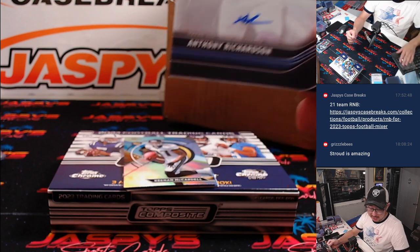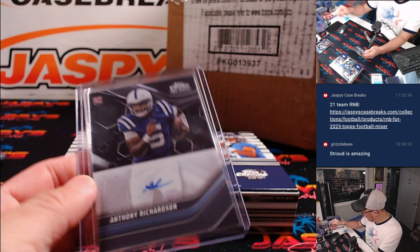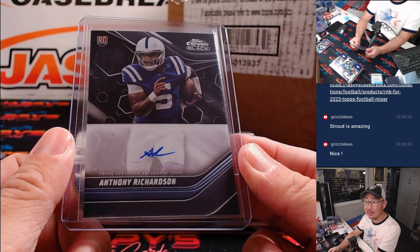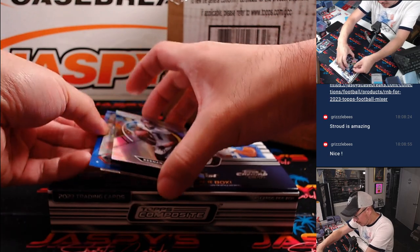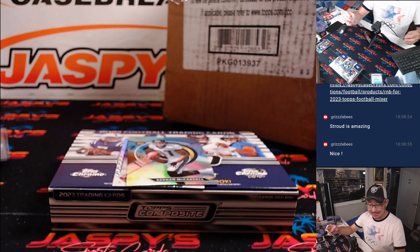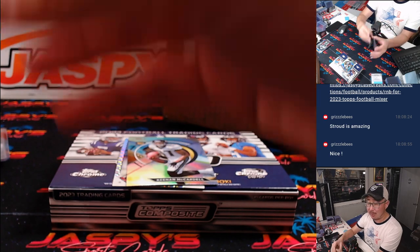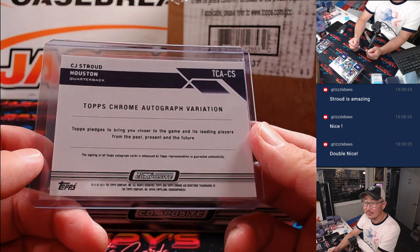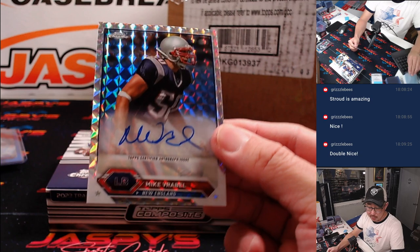Rookie auto — Anthony Richardson! Rob got the Colts straight up, ends up with the raw but highly talented Anthony Richardson right here. Next two autos — what a box. 79 out of 150, CJ Stroud — John K with CJ. That would have been a hell of a personal box if someone bought that. And behind Keenan McCardell is Mike Rabel for the Patriots — that's going to go to Rob.